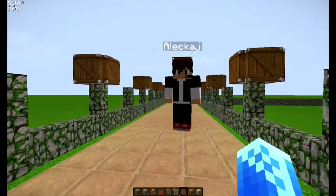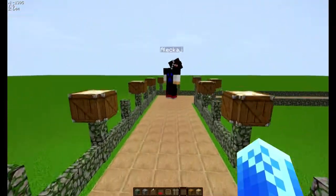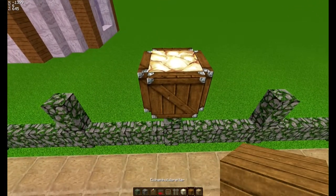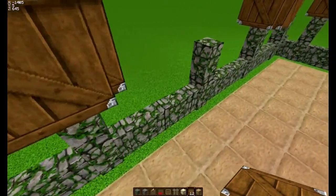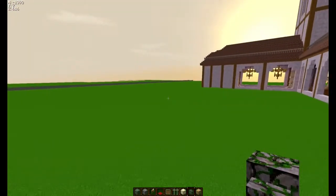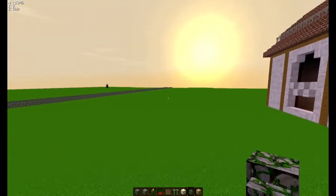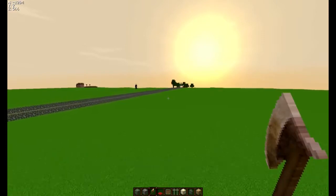Seid gegrüßt. Wir haben hier schon ein bisschen was gemacht, allerdings nicht an der Kathedrale. Ihr seht, hier geht jetzt der Weg lang, den bauen wir dann noch weiter. Da einfach mal den Weg entlang, das dauert jetzt ganz lange. Extremste Kamerafahrt und so. Ich fliege einfach mal voraus. Ich nehme die Abkürzung übers Grün. Das Grasbetreten ist strengstens untersagt.